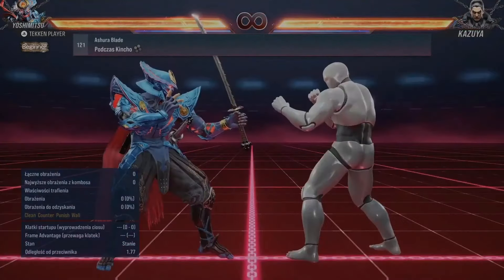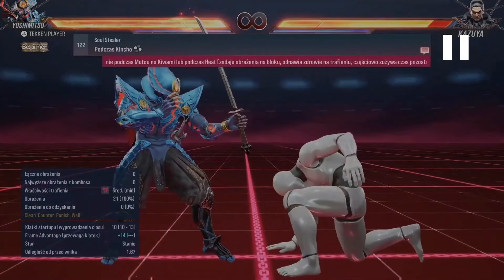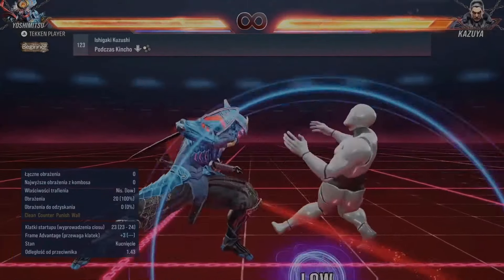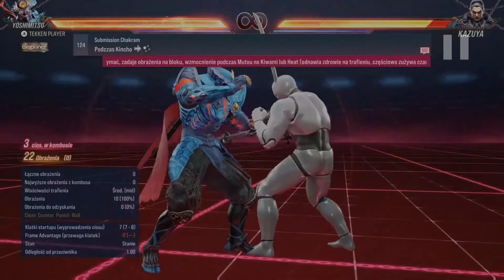Same as old. So there's no knockdown on flash. That remains the same. Oh, that's a new move - minus 2 on hit, minus 2 on hit.